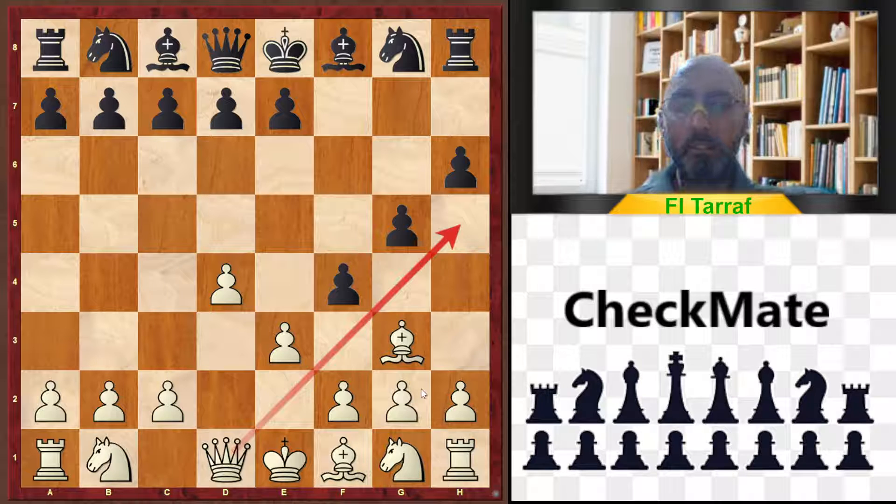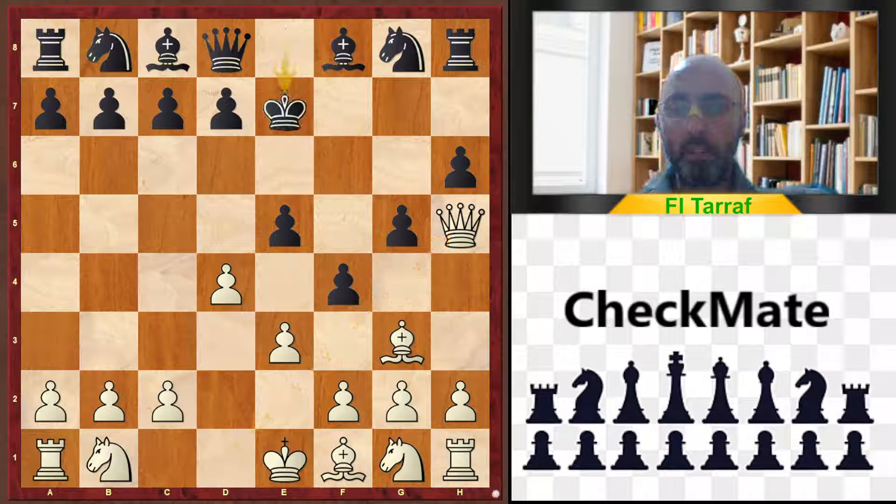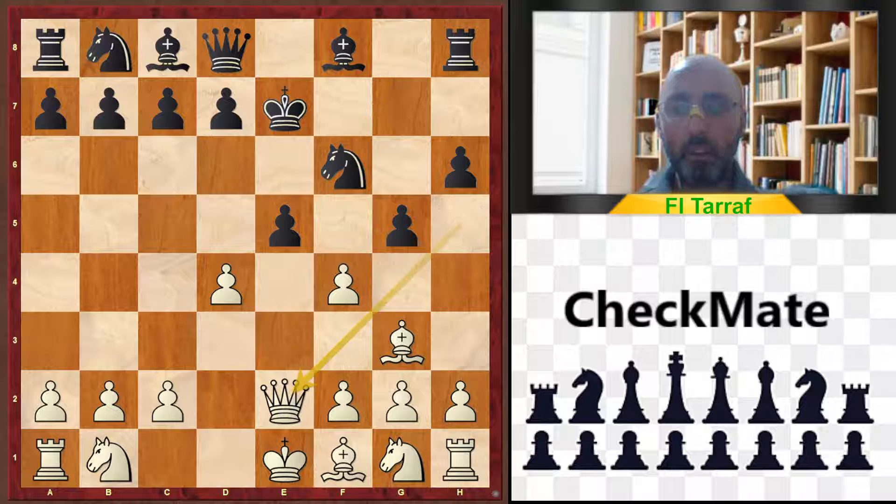White plays e3, now threatening mate with Queen h5. There are many variations here. If e5, that is also a bad move because of Queen h5, King e7, exf4, exf4, or Knight f6 attacking the queen, Queen e2, and now this pawn on e5 is a target. If he takes, we can take with the bishop and the pawn on e5 is a penalty.